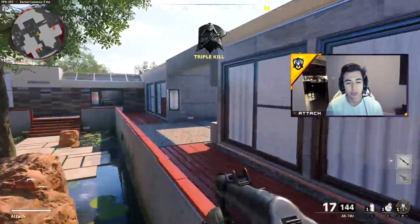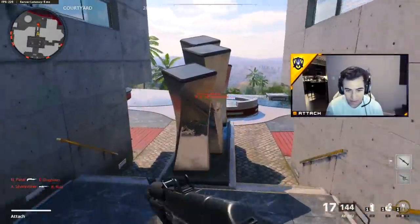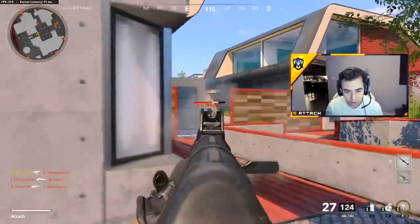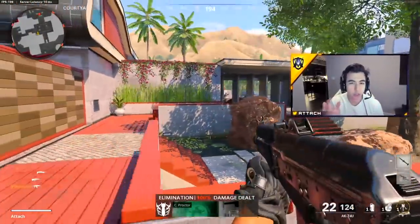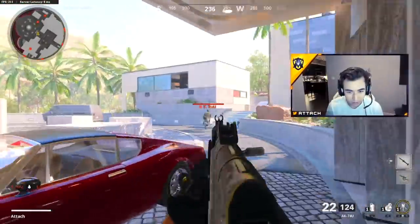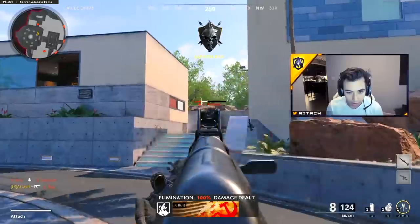You might find a certain ledge slide you can hit, or discover how you want to slide cancel then shoulder a corner. You can get used to the maps you're going to be playing. If you're going into league play with garrison hard point or control, you can warm up on garrison. I highly recommend warming up, shooting bots, getting the shot warm, getting the movement warm.